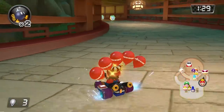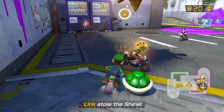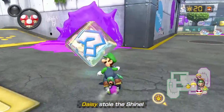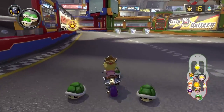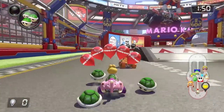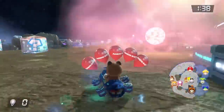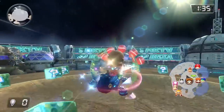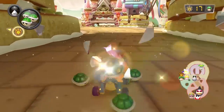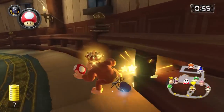The battle mode tracks themselves are extremely varied in size, themes, and general layout. My personal favorite track has to be Urchin Underpass — it's pretty neat seeing a Splatoon map in a Mario Kart game. The only map I wasn't too fond of was Battle Stadium, which was kind of reminiscent of the so-called battle tracks that the original game had. There's a lot of narrow roads and it can be really hard to find players. Lunar Colony is also really cool considering you're in anti-gravity the entire time. The music in these tracks is fantastic too — I geeked so hard when I heard the remix of Luigi's Mansion from Mario Kart DS in the Luigi's Mansion track.